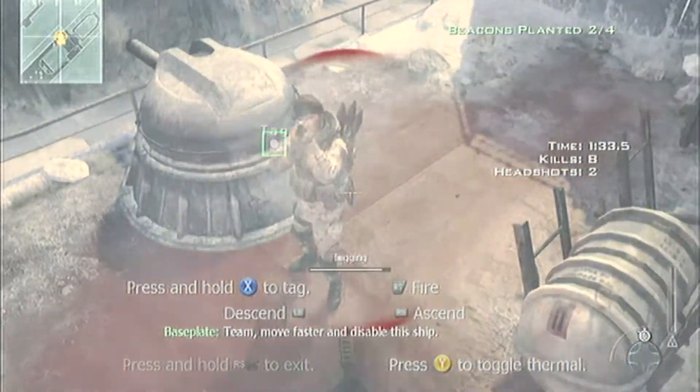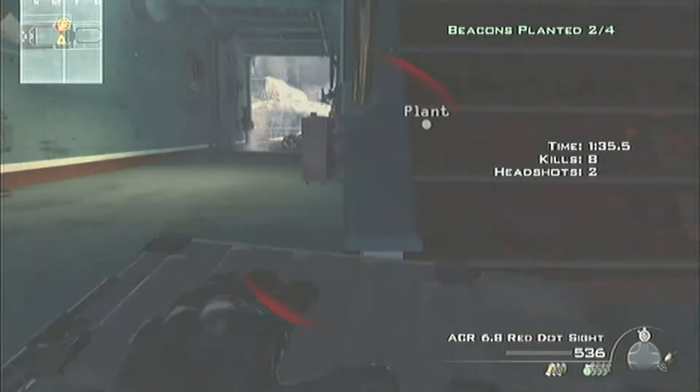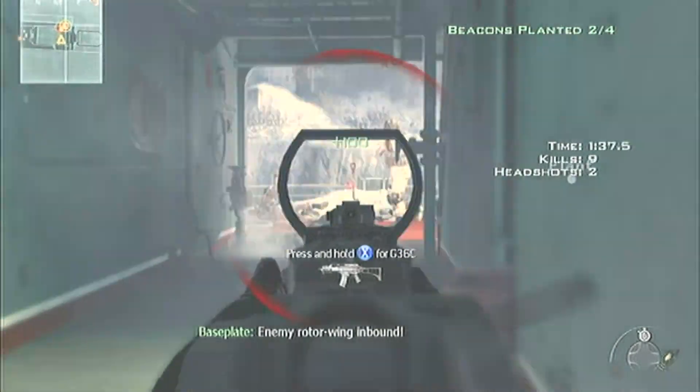Team, move faster and disable the ship. Enemy rotor wing inbound!